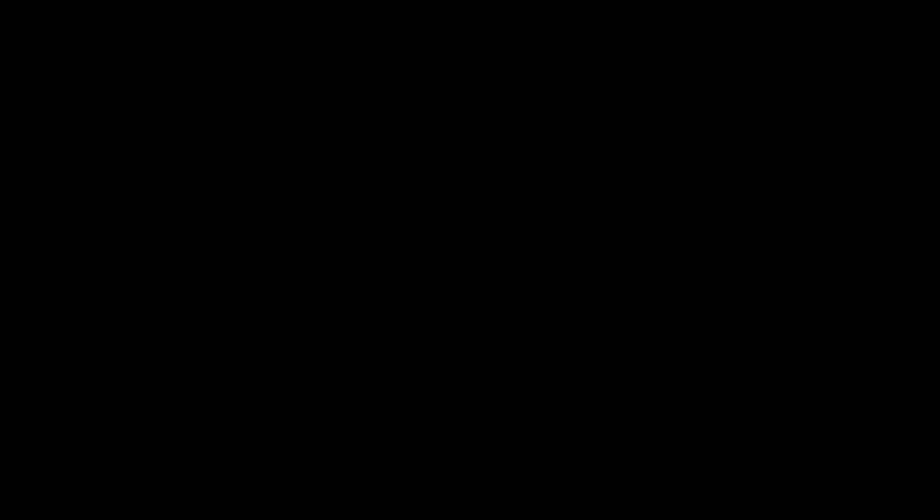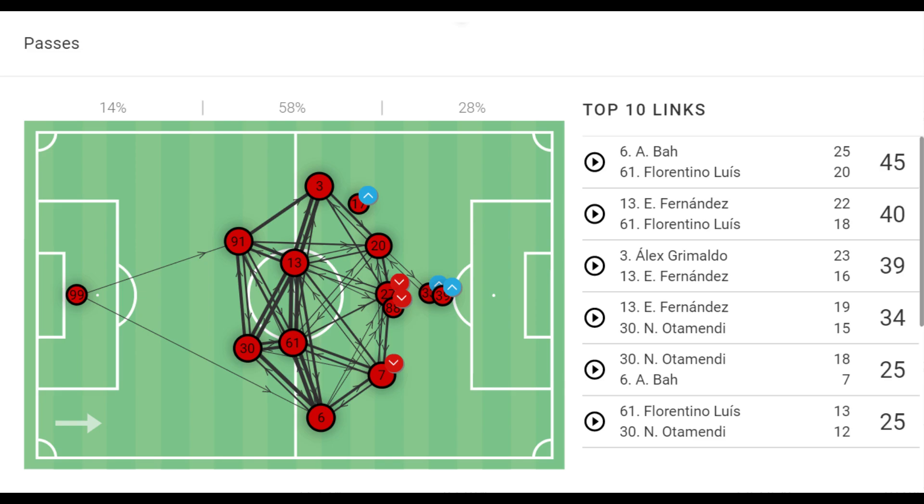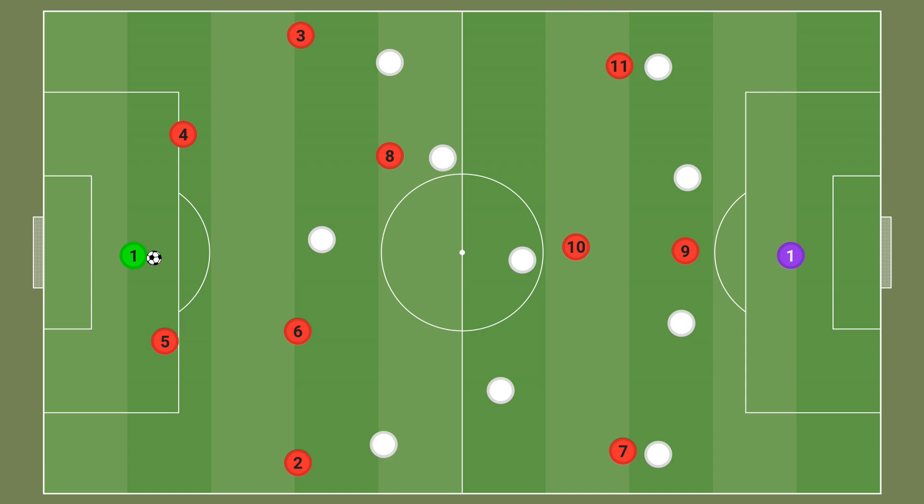As far as formations are concerned, Schmidt has been consistent. The German has used a 4-2-3-1 60% of the time, with a 4-4-2 variation being used another 25%. Benfica's most significant characteristic is their dominant and controlled approach, averaging 59.3% possession with 598.25 passes per 90.